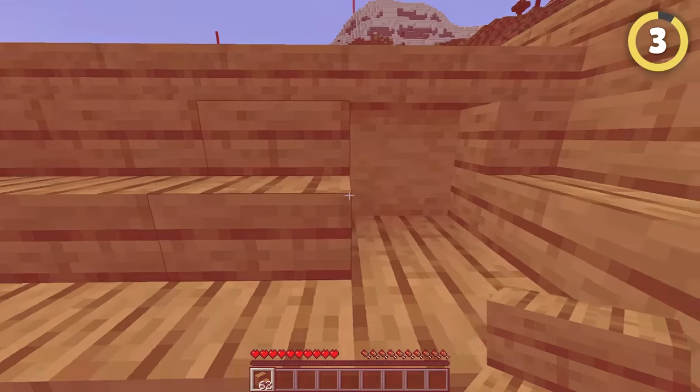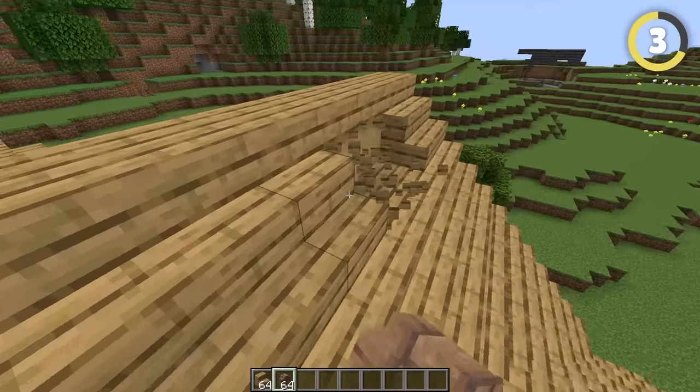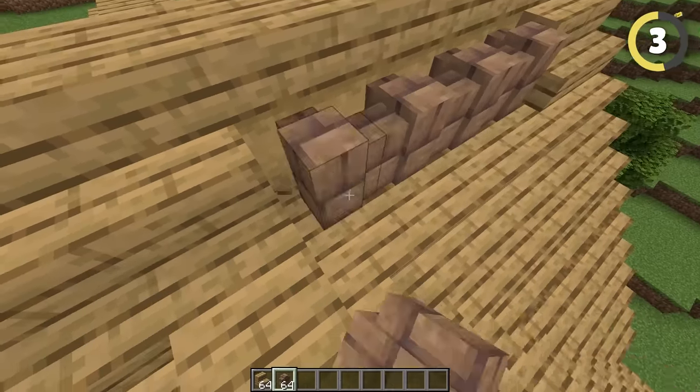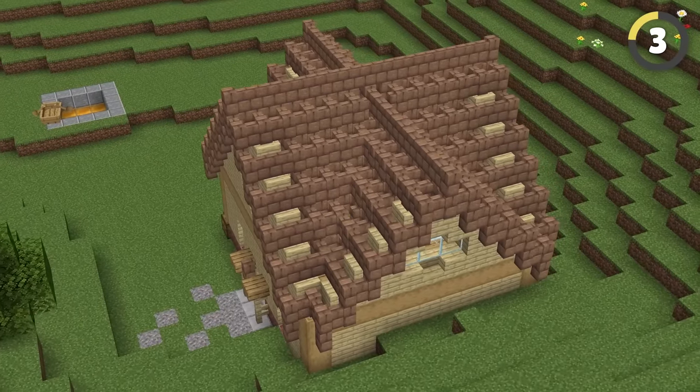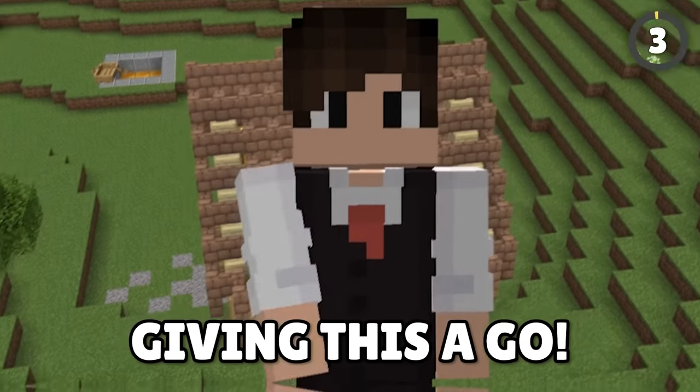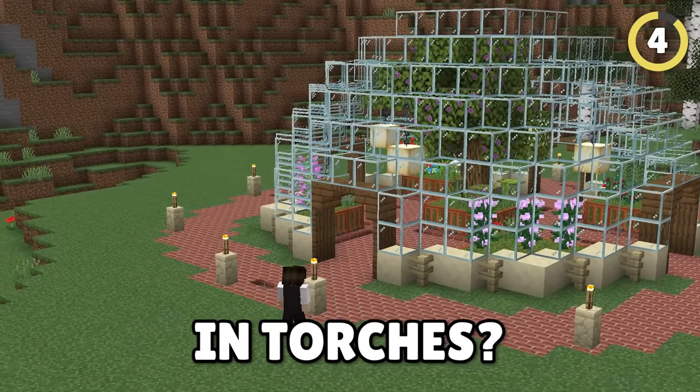This next build hack breaks the golden rule in Minecraft: using stairs for your roof. However, you should be using walls instead — it makes for a really interesting and different style to your roof. Despite everyone using stairs for the past 10 years, I may consider giving this a go.